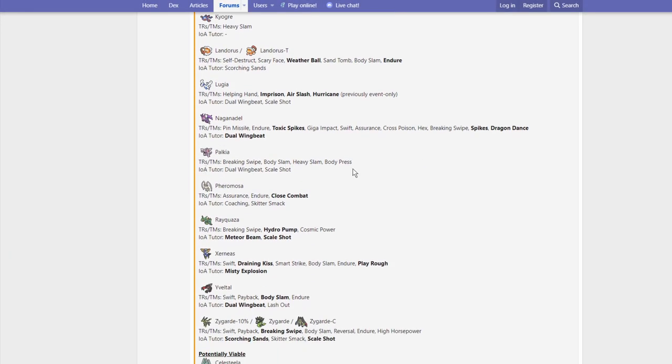Palkia gets Breaking Swipe, Body Slam, Heavy Slam, Body Press, Dual Wingbeat, and Scale Shot. Heavy Slam matters more for Dialga overall, but Palkia now also has a way of hitting Xerneas for super effective. Breaking Swipe is pretty interesting because it can get bulkier by lowering the attack stat. Not really too big of buffs because once again, this thing's a special attacker and the only things it got were physical attacks.